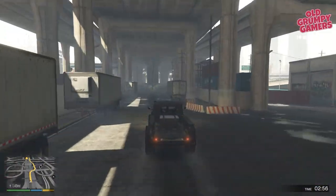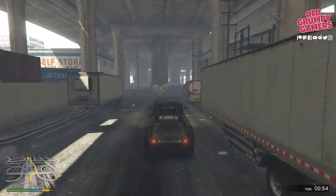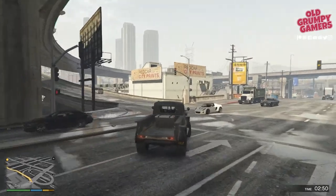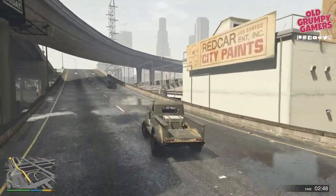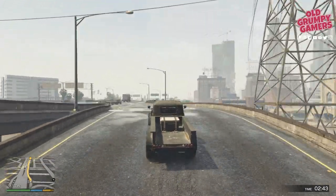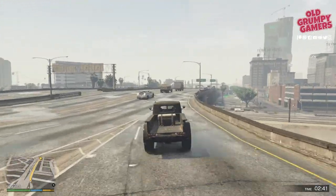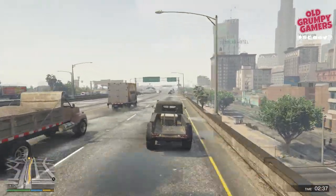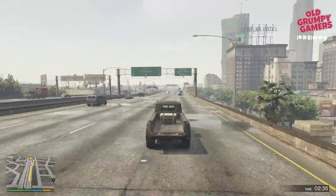Now it's just a case of following the GPS back to Barry's place. We don't need to worry too much about the condition of the truck — we just need to keep the pace up as much as possible. Try to avoid hitting anything and use Franklin's ability where you can, because anything you clobber will slow us down and risk that timed gold medal.